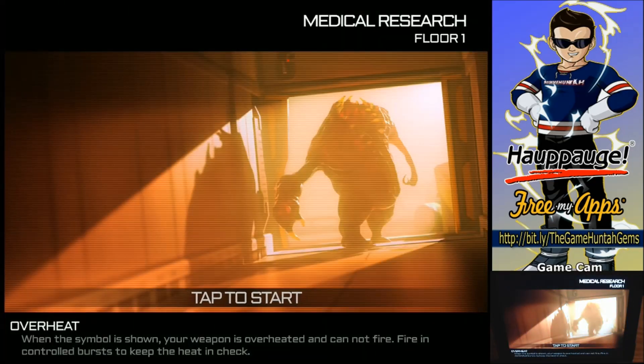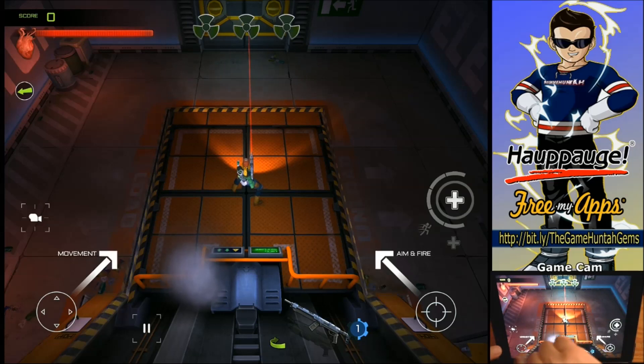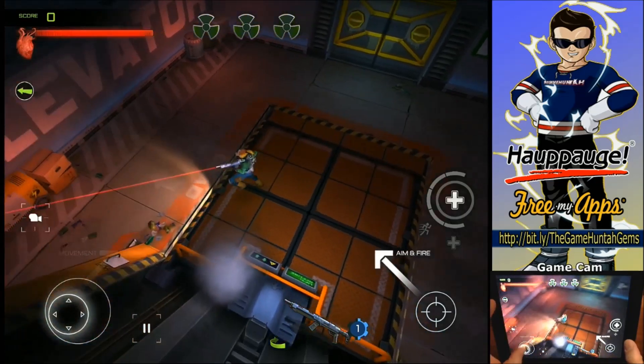Medical research, floor number one. When the overheat symbol is showing, your weapon is overheated and you cannot fire. As you can see, on the left side of the screen is the movement — that's why I got the game cam so you can see what I'm doing. The left side is like a joystick or d-pad, whatever you want to call it. On the right side you can aim and fire at the same time. Let's get into this — it's really easy to move.